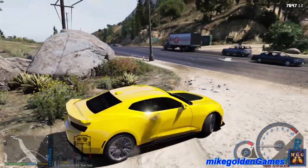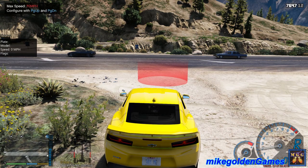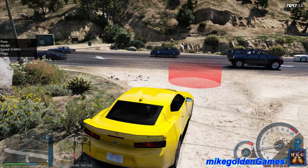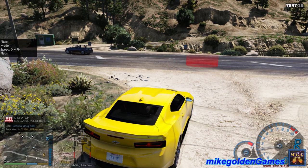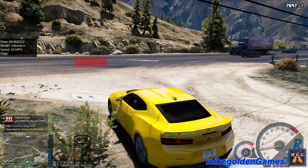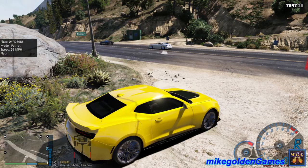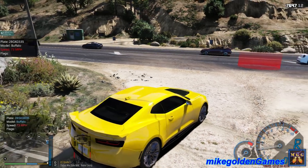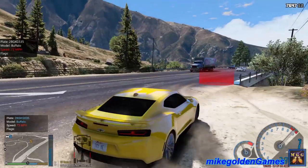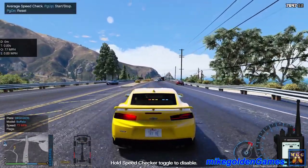Let's back up there so they don't see us. The speed limit here is 70, so I'm gonna wait and see if we get any cars going faster. 51... 63... oh, 73! There we go. Scroll lock — let's get our lights on.